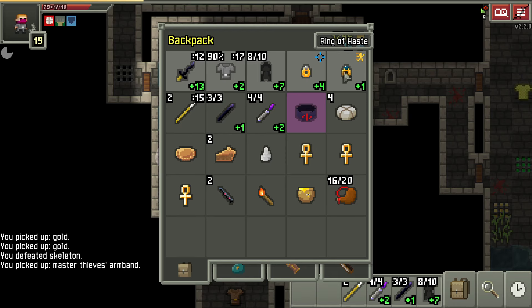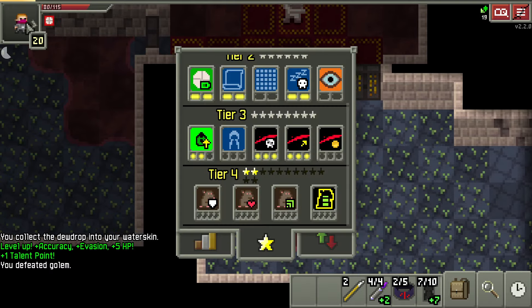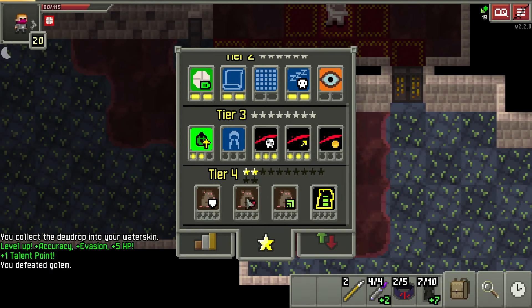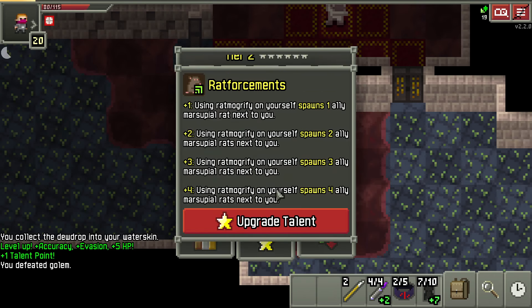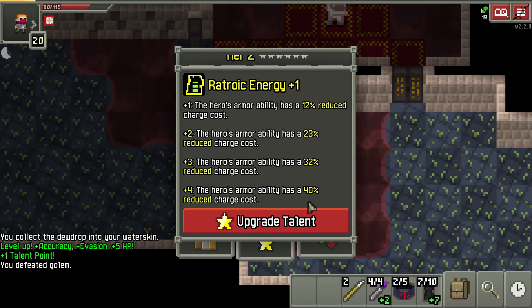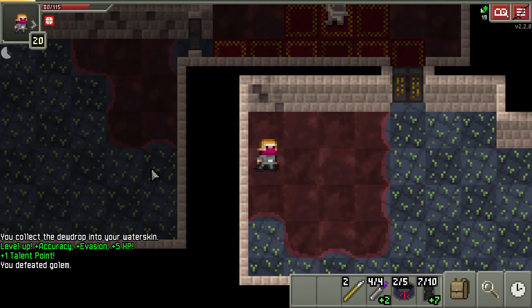I'm probably going to swap one of these out for that. For talent points on the Ratmogrify, I think I'll go cheaper first because it's one of the more expensive ones — like 50 energy per shot or something. Go cheaper first, then maybe put one in to make it permanent, then maybe one to spawn a bunch of them. So let's go ahead and make it more affordable.